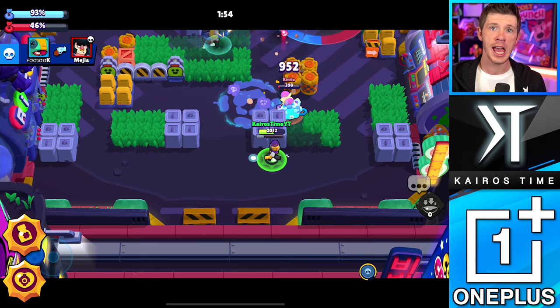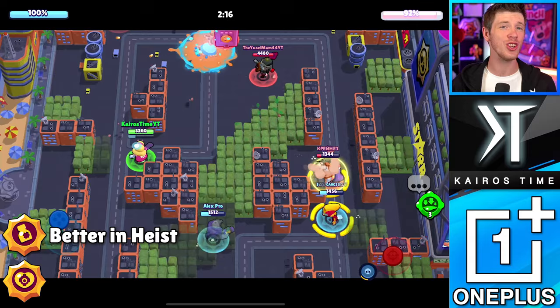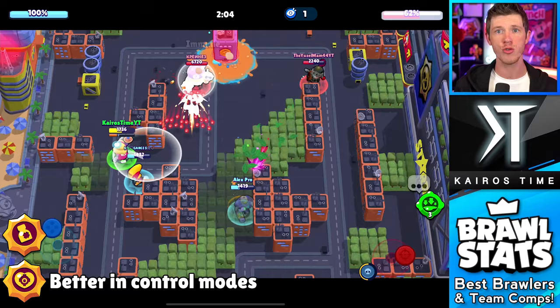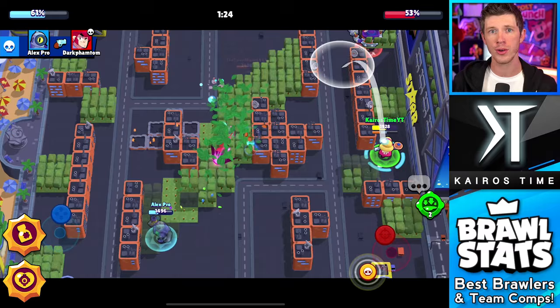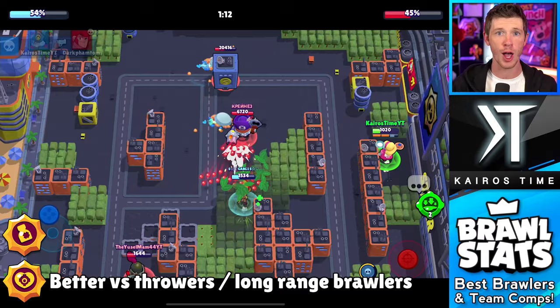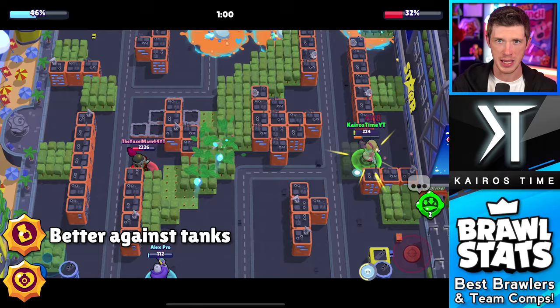Extra Noxious really adds up against stationary targets like safes and tanks with lots of HP, making it the better star power for Heist. For modes where controlling an area is important like Hot Zone or Gem Grab, Medical Use is clearly better so Barley spends less time out of battle. For Brawl Ball, Duo Showdown, and Siege, the choice depends on the map - open maps favor Medical Use against long-range brawlers, while wall-heavy maps favor Extra Noxious against tanks.